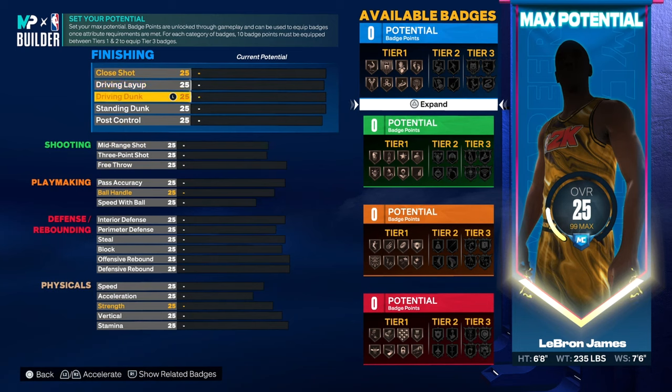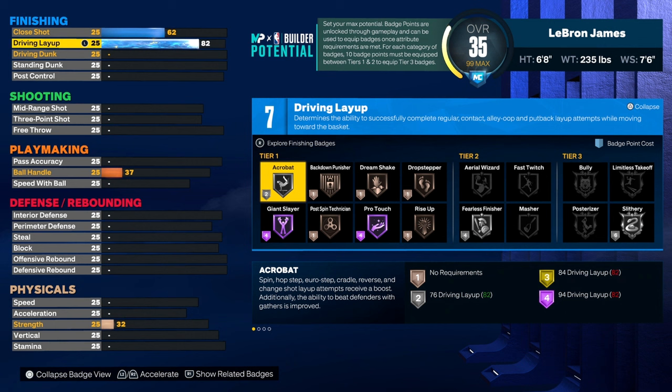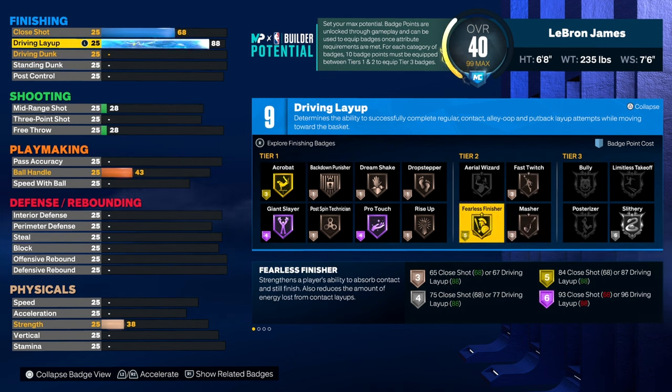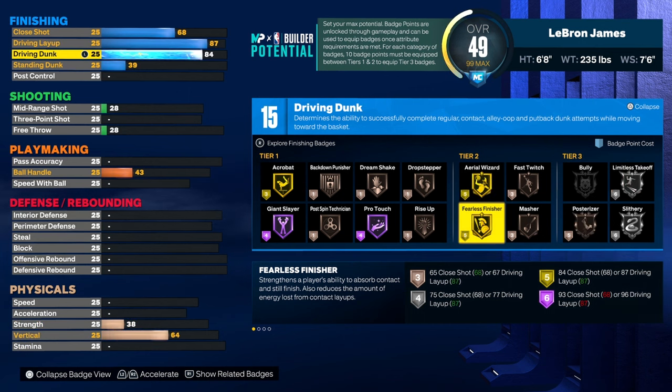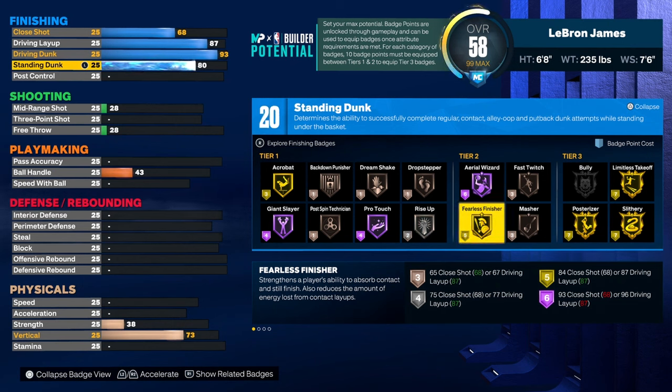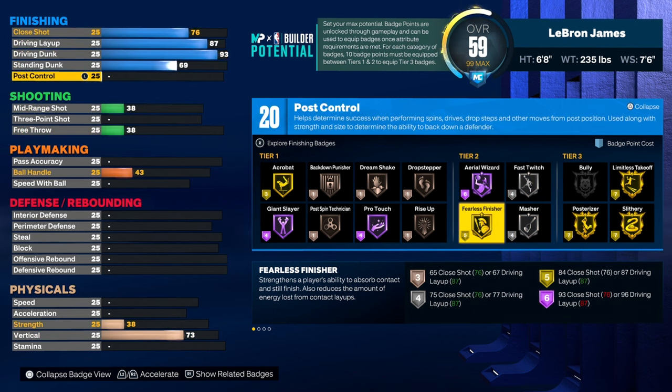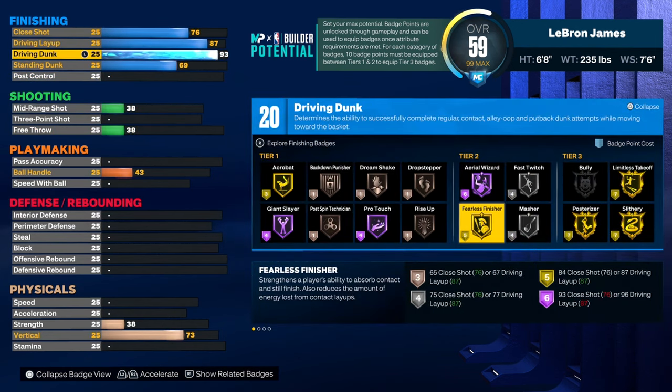You'll have about 20 finishing badges. We're gonna have our drama layup at 87 to get gold finisher. You could do one more to get long athletic but it's not worth it. We have a 93 dunk to get elite contact dunks, 69 standing dunk, and clutch at 76.